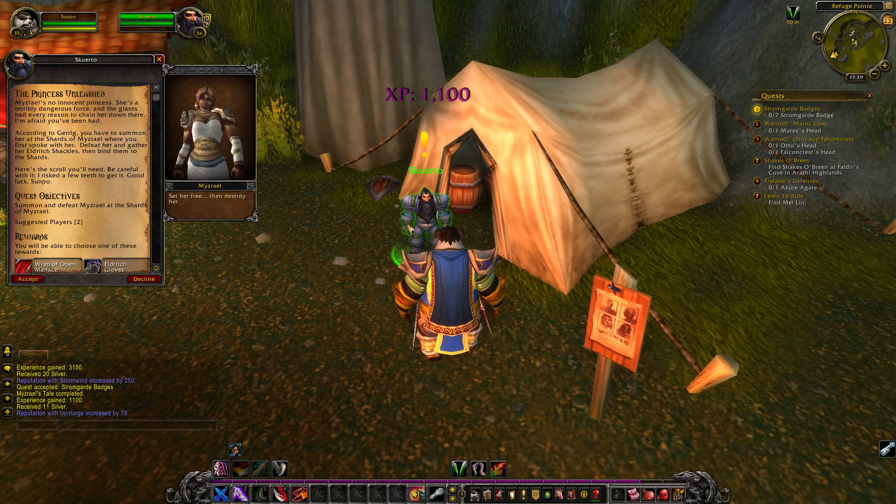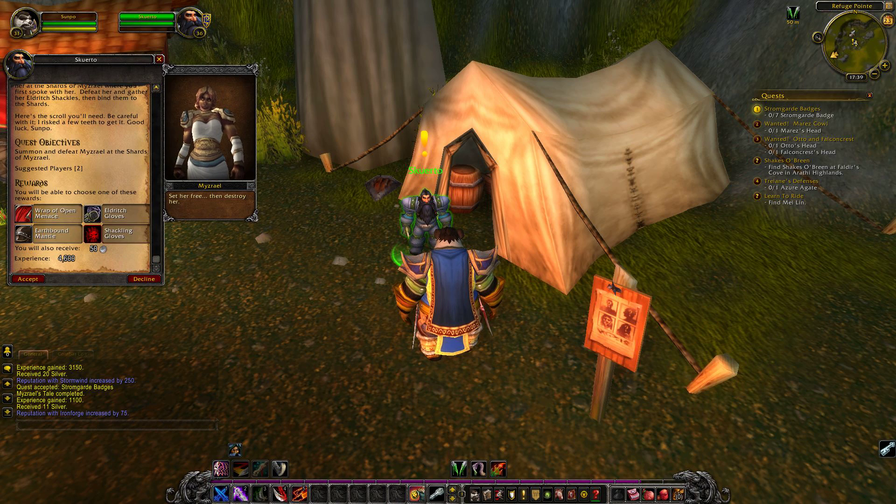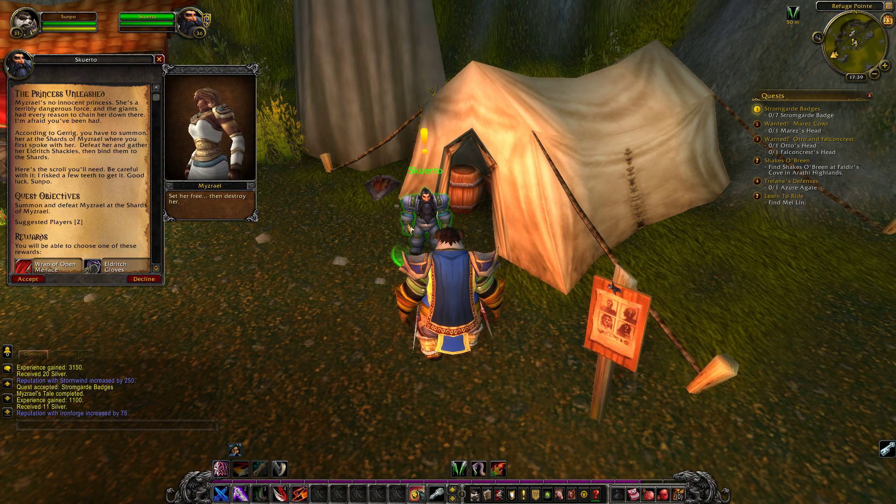'Say no more, Sunpo. I followed up with an old friend while you were gone. I should have known better than to send you to those shards. We've both made a grave mistake in involving ourselves in this. Luckily, I persuaded my boy Gerig to tell me what to do if this happened.' Oh my god. 'Misrael's no innocent princess. She's a terribly dangerous force and the giants had every reason to chain her down there. I'm afraid you've been had. According to Gerig, you have to summon her at the shards of Misrael where you first spoke with her. Defeat her and gather her eldritch shackles, then bind them to the shards. Here's the scroll you'll need. Be careful with it. Good luck, Sunpo.'